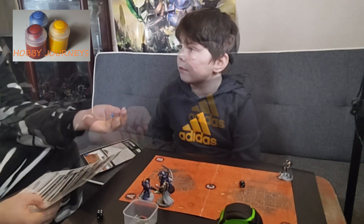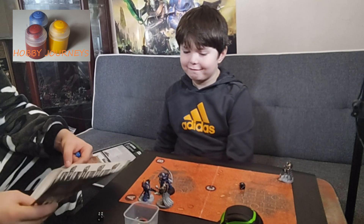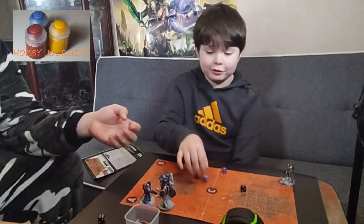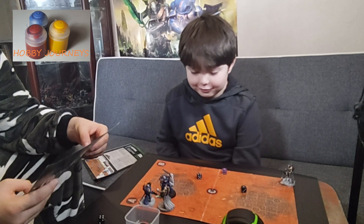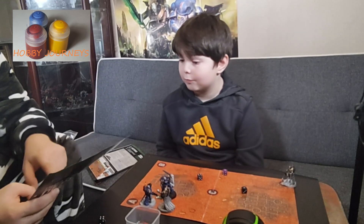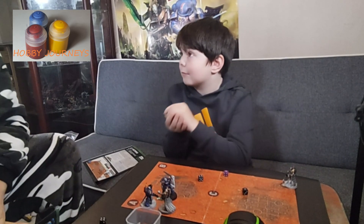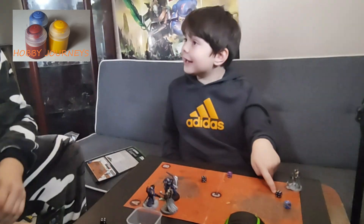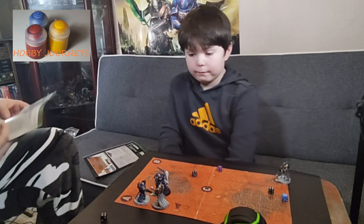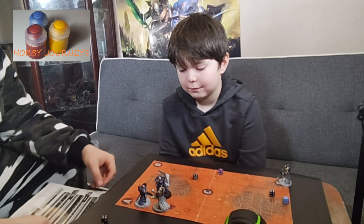Now the Lieutenant's going to have a go. I'm hitting on a 3+ - I've hit all 4 of those. Again, he's wounding on a 6+ because of the Void Scythe modification on the Overlord's strength. That's 1 hit. It's got an armour penetration of minus 3, so the Overlord is saving on a 3+, modified to a 6+. You need to roll to save on that with a 6 or more. That's 2 wounds onto the Overlord.